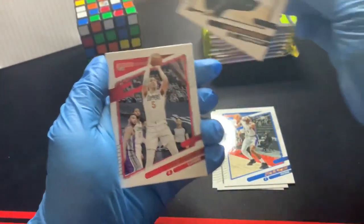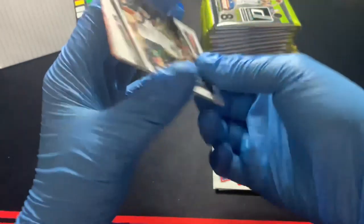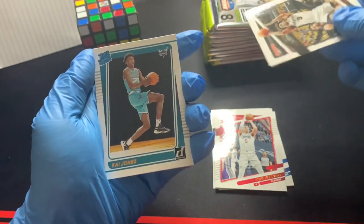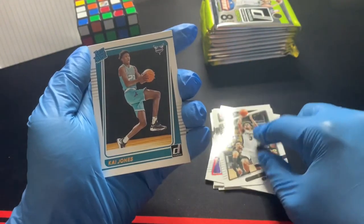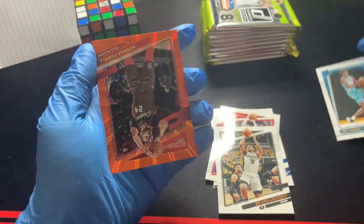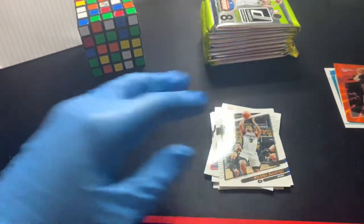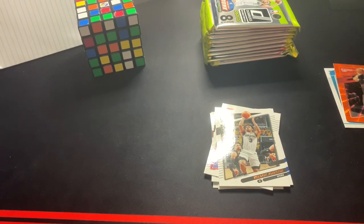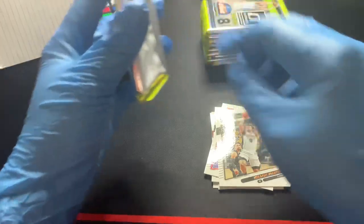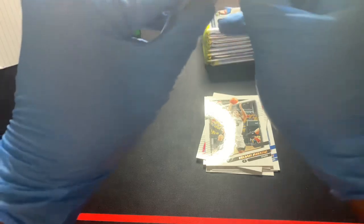Patrick Beverly, Luke Kennard, Keldon Johnson. We got a rated rookie of Kai Jones — didn't hear a whole lot about him this year, but a rookie nonetheless. And an orange laser of Norman Powell. I'll keep these in a separate pile. Orange laser — that's what they're called. Hopefully we get something a little better; Norman Powell is not a crazy card, but it is what it is.